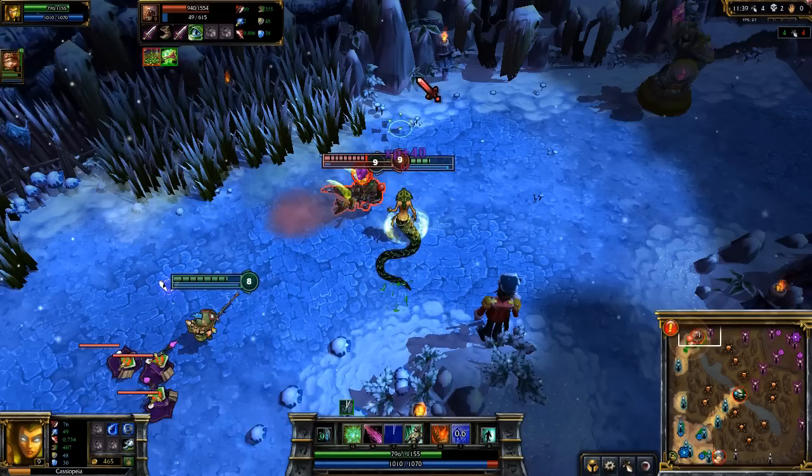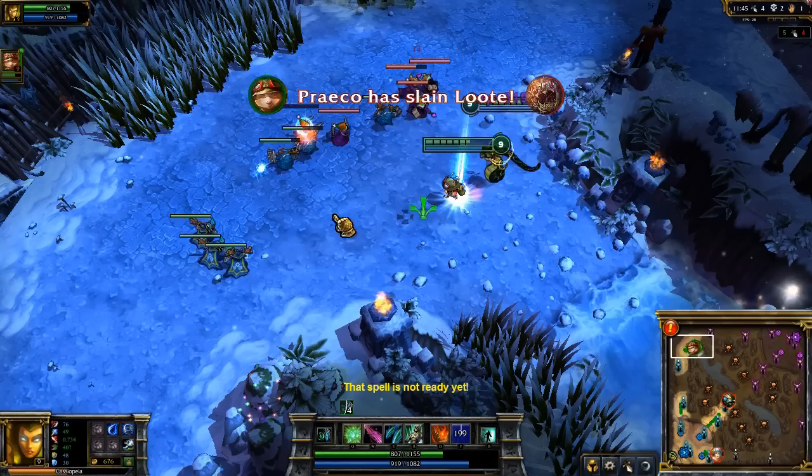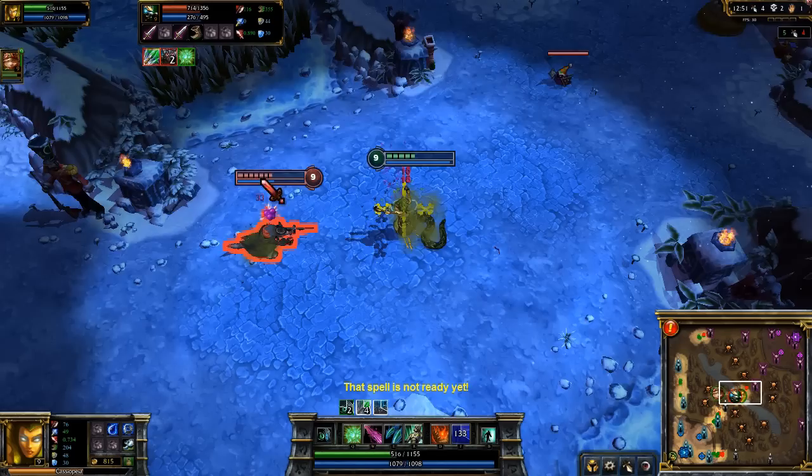If you'd rather work with a teammate, note that poisons from champions like Teemo and Singed also work with Twin Fang. Here I'm able to grab an easy kill on Reindeer Kog'Maw with just Twin Fang, finished off by Teemo's Toxic Shot as he flashes away.